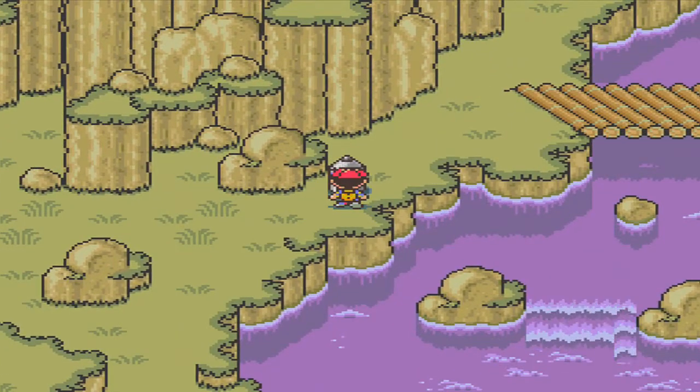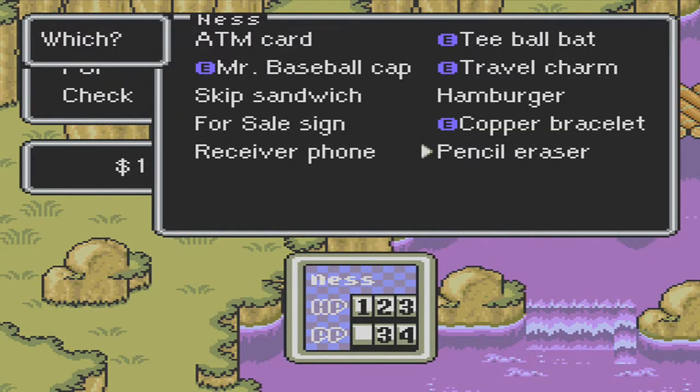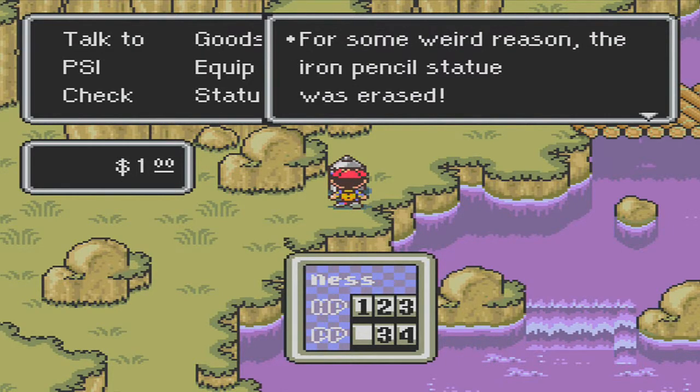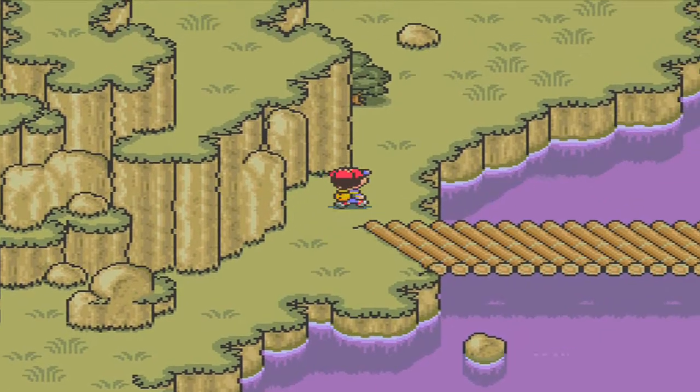Alright, we have our pencil eraser. Don't use it near a pencil shop because you'd be led to danger. Let's use it. For some weird reason, the iron pencil statue was erased. Hooray, now we can make progress.